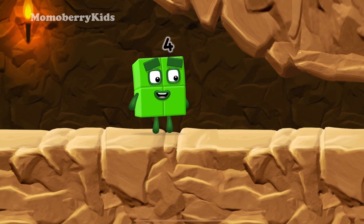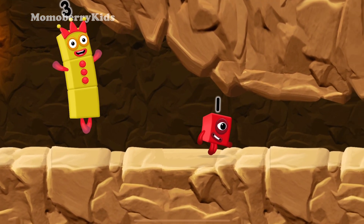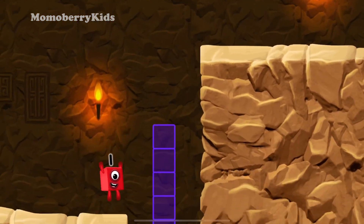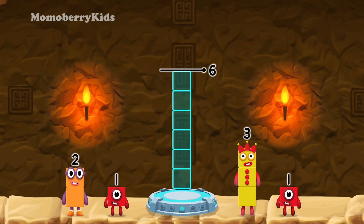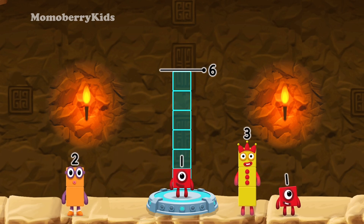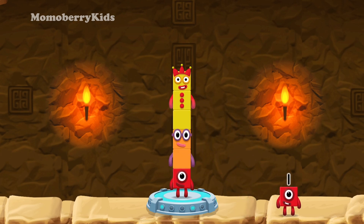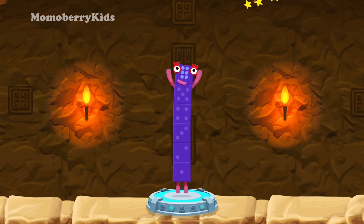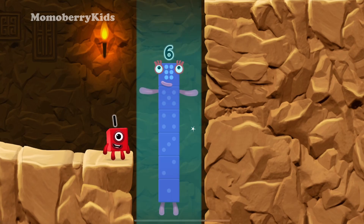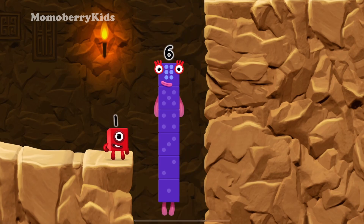I'm not so sure four is going to fit through there. Whee! You made it! Add number blocks to make six. One, one, one, two, three — that's right! One plus two plus three equals six. I am six in the mix!